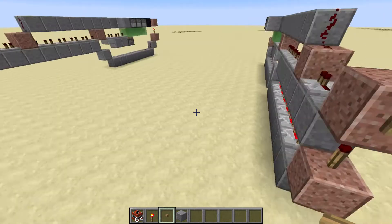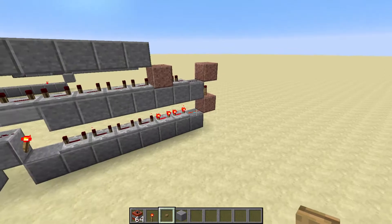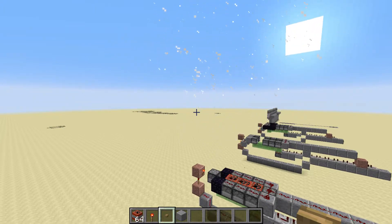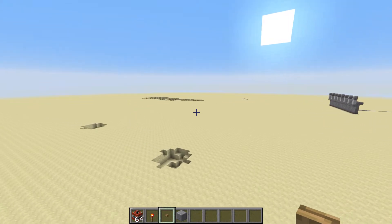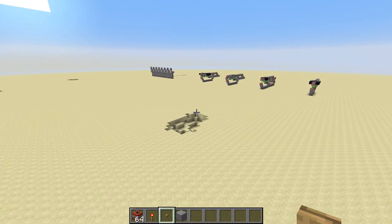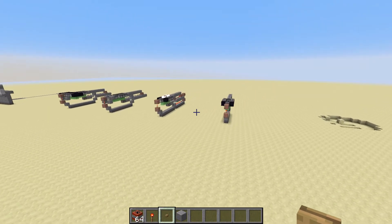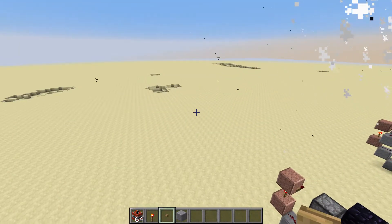Of course, if you don't want to keep pressing the button over and over again, we can use a chain of repeaters heading back toward the first end to relight. This gives us a nice fully automatic version. I do not know why it is so weak — that's weird.